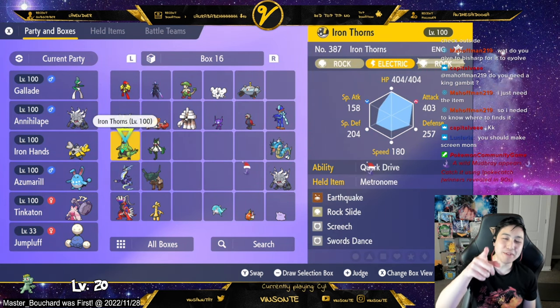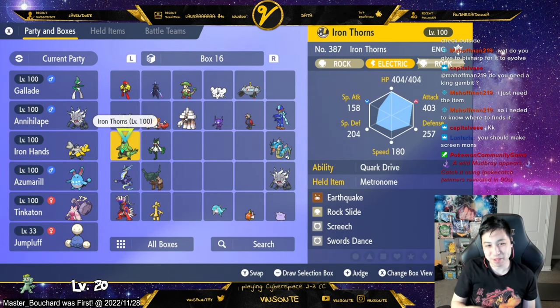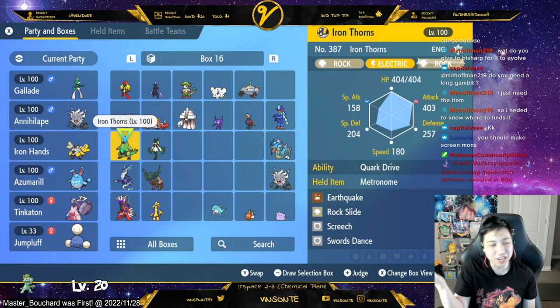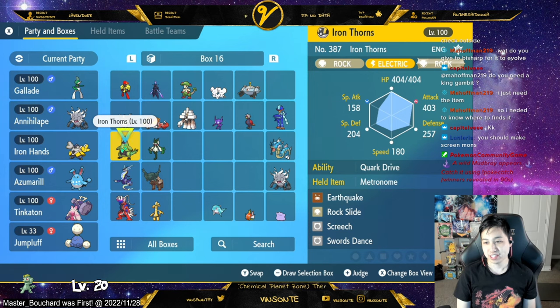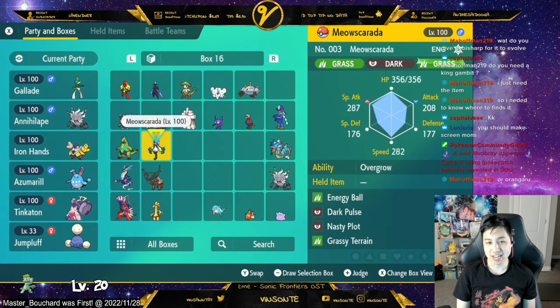The next one I want to make is Dondozo, and I do want to do the Belly Bolt strategy. I know you've been doing that Belly Bolt build when we did that one raid. So I do want to make one of those, or a Grimmsnarl. I was given this Iron Thorns, and I already had Metronome, Rock Slice, Screech, and Swords Dance. So that's there — I didn't make this today and I haven't given it an item yet.